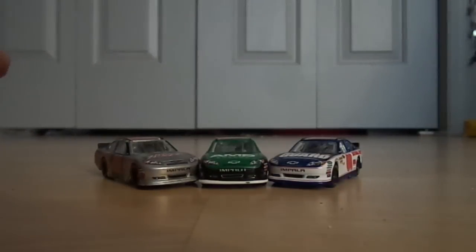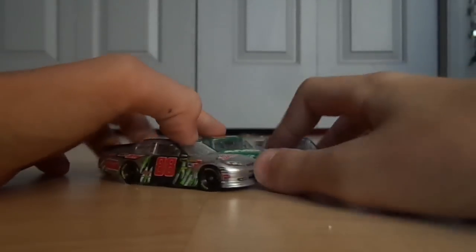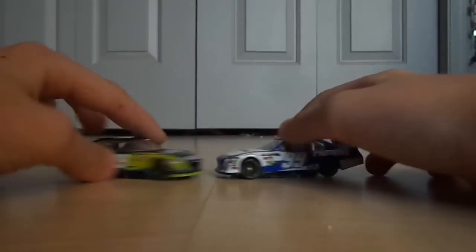Next, you have Bill Jr. with these three paint schemes: the National Guard, Amp Energy, or any of those three you can choose from. For Carl Edwards, you just got two: Aflac and Fastenal, and I will learn all the names.